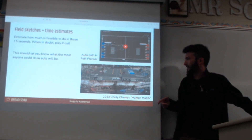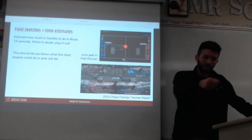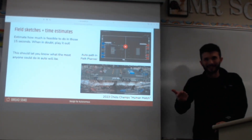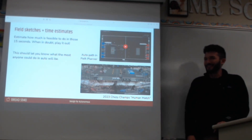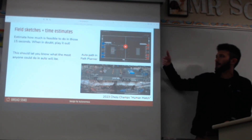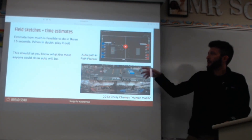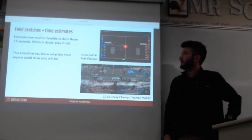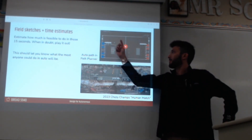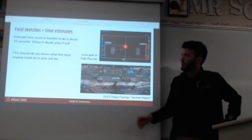One way we estimate this is by doing human matches. We'll say the scoring location is here, you start here, and you've got to go pick up a piece 15 feet away. One of the students will just walk or jog it out, someone sits with a timer, and you give them 15 seconds. Everyone kind of watches and says 'I think a robot would move that fast' or 'there's no way a robot's going to move that fast.' A more technical way is to pull out an auto path planning tool like PathPlanner, draw out the autonomous mode you think a robot might try, and on your computer you can time it and figure out whether there's enough time to score multiple pieces.